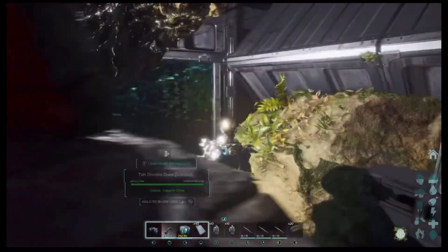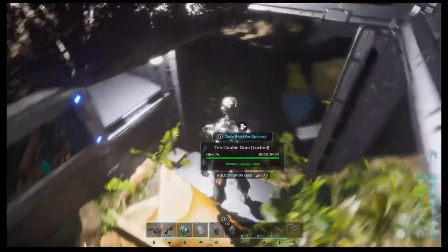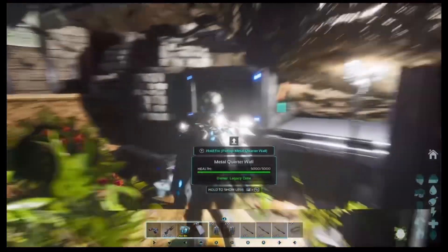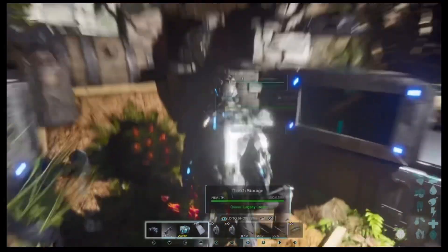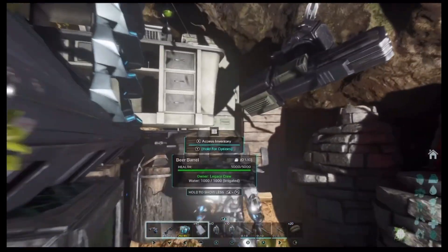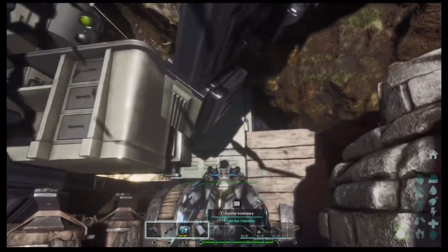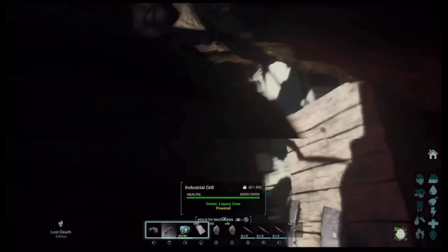I made this rat hole with ease of access as well as a small breeding area. Nothing is for show — everything has been clipped into one another but you can still access everything that you see here. You got a fridge, preserving bin, chem bench, industrial grill, two smithies.